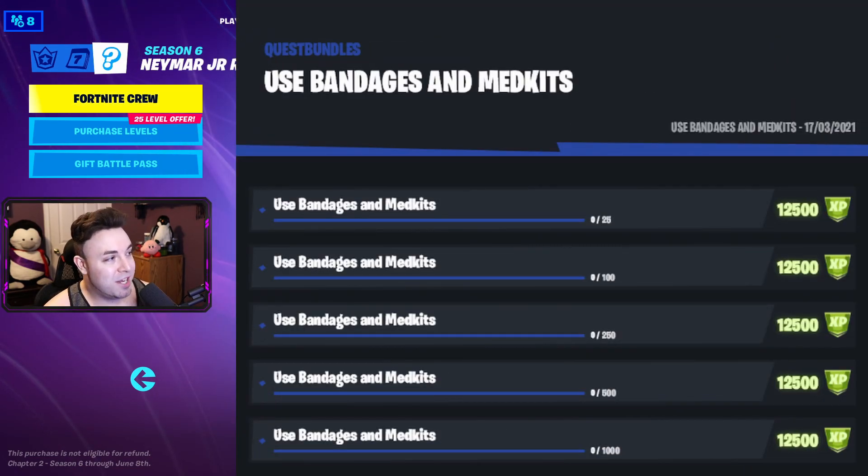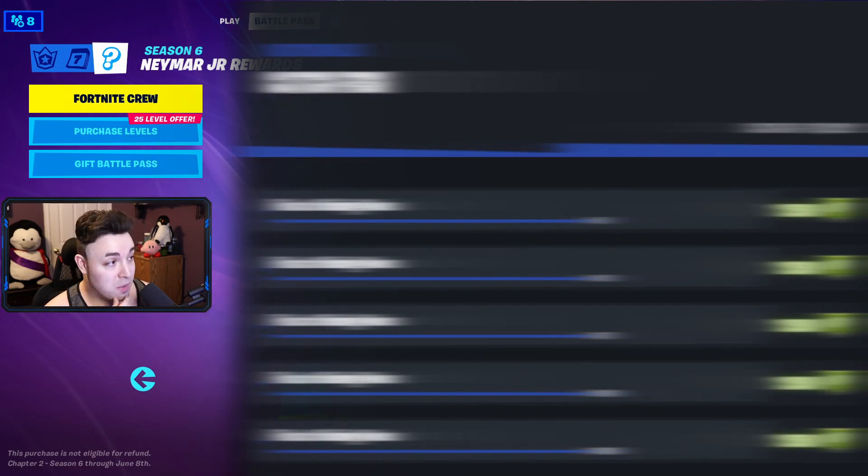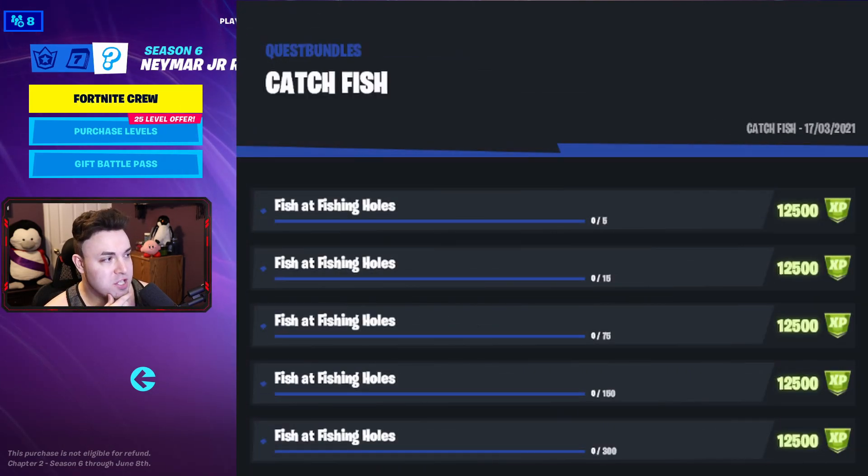Then we got to use some bandages and med kits, starting off with 25, 100, 250, 500, and 1,000 at the end. Use those shield potions: 25 to start, 100, 250, 500, and then 1,000. This one says catch fish but it should be fish at fishing hole, starting at 5, then 15, 75, 150, and 300.